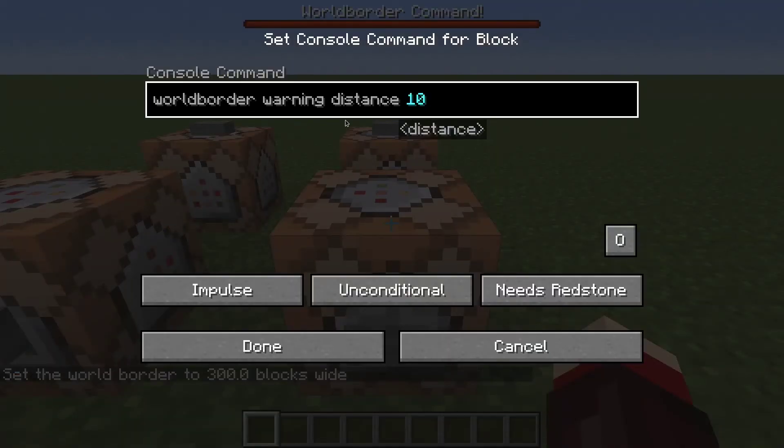Now we have wall border warning distance. We're setting this to 10. What this will do is it will start making your screen turn red when you come within this distance of the wall border. The screen's going to get redder and redder the closer you get, so once we're right on top of it it's going to be the most red, but it's going to start turning red at 10 blocks away.